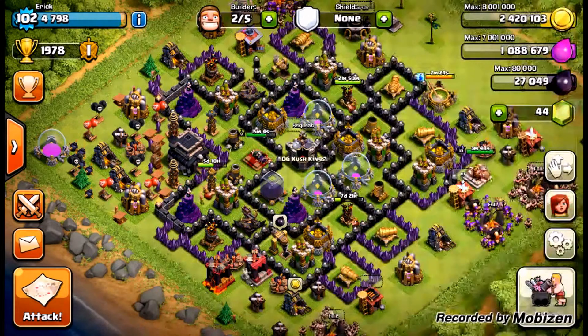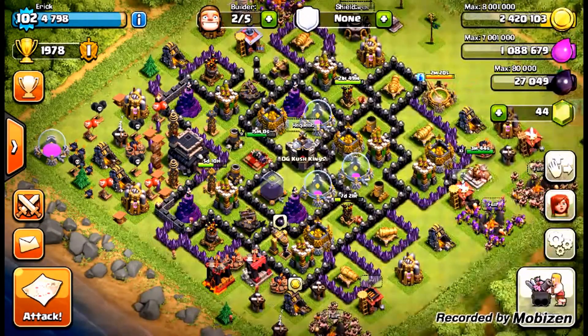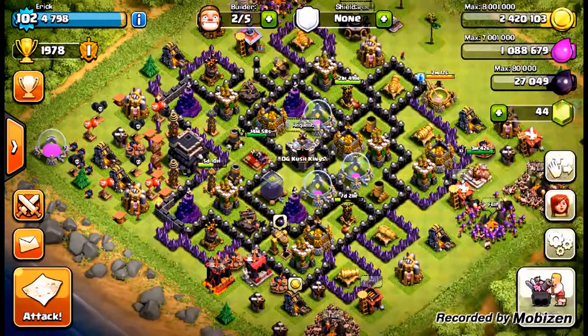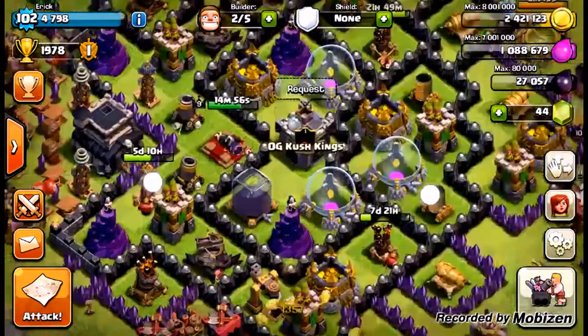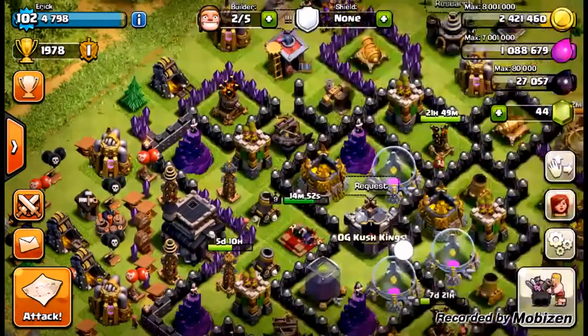They use like eight wizards and then use the Barbarian King for some reason. It's just like the dumbest ways to take out — what is it called — clan castle troops.